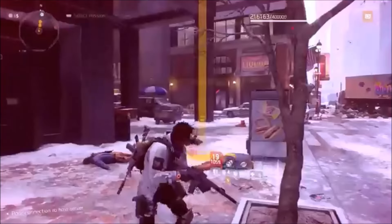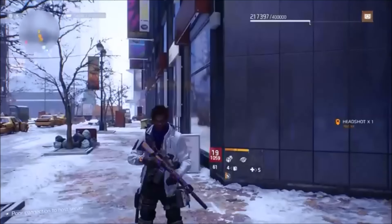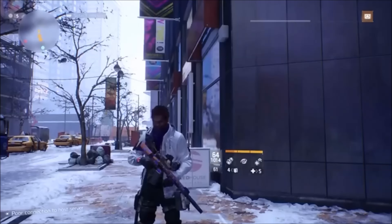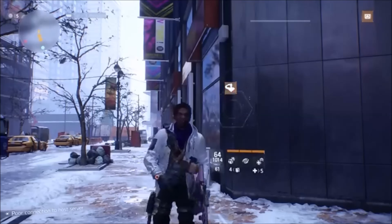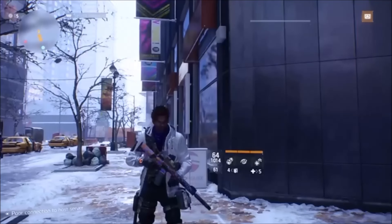And as you can see, we melt right through the Bullet King and his armor thanks to Destructive. So hopefully that gives you somewhat of an idea of what the Alpha Bridge build can do. Like I said, it will improve, but for now this is what we've got to deal with. Thanks a lot — that was Part 2 to my Alpha Bridge build. Hope you have a great night. See you in the Dark Zone.